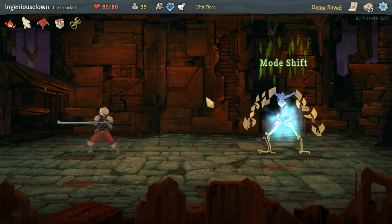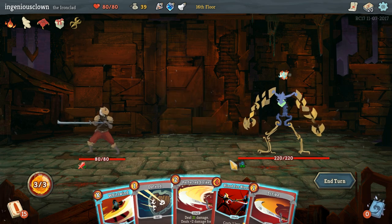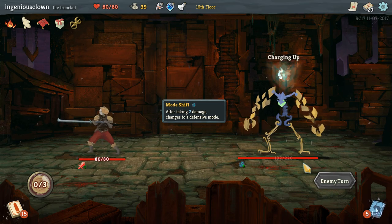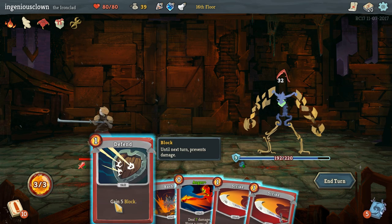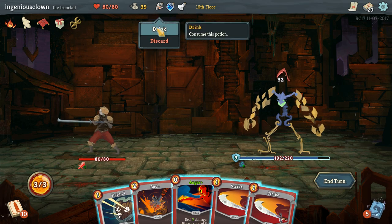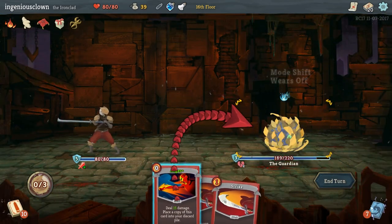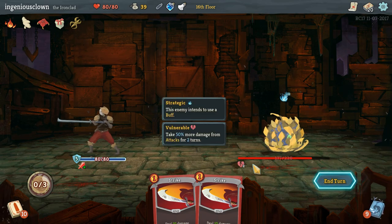Onto this boss! Mode shift - the guardian. After taking 30 damage, changes to a defensive mode. And he's going to block and buff. Just open up with what we got I guess. Charging up - destroy, destroy, destroy. 32 damage? And I only drew one freaking defend. Let's drink that. Defend. Bash. What just happened? He went defensive? He's not going to attack me anymore? Well, maybe I should save my blocks for last.